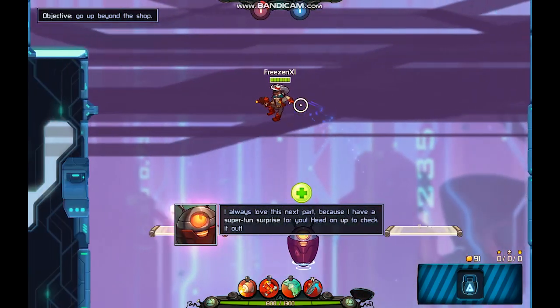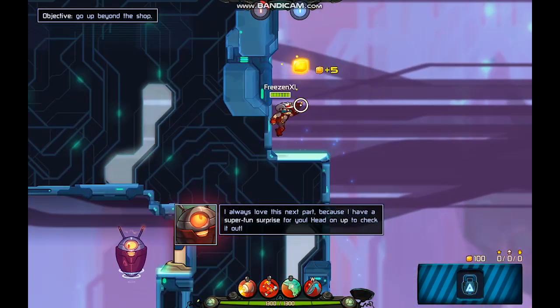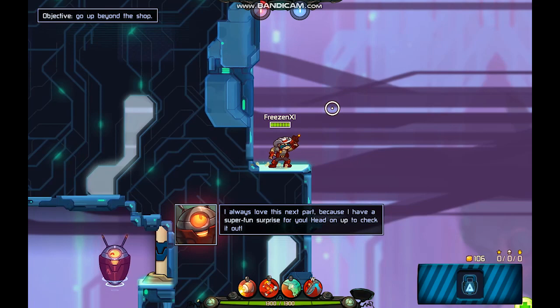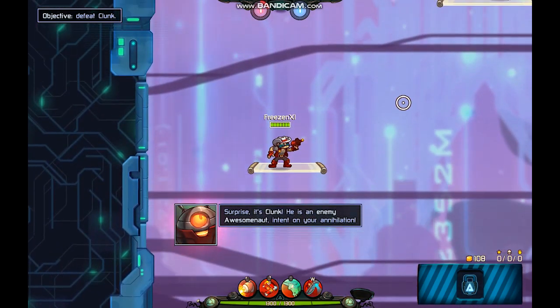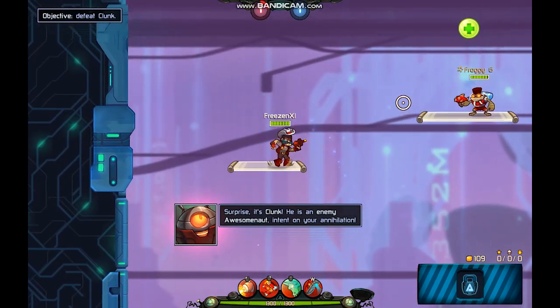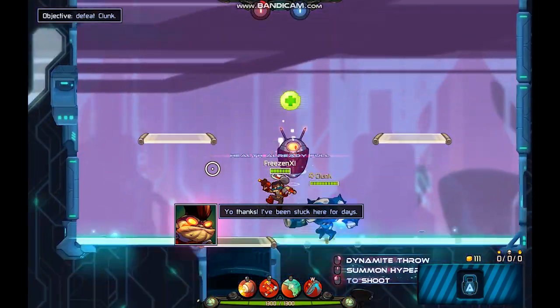I always love this next part because I have a super fun surprise for you — head on up to check it out. Surprise! It's Clunk. He is an enemy Awesomenaut intent on your annihilation. "Yo, thanks — I've been stuck here for days."